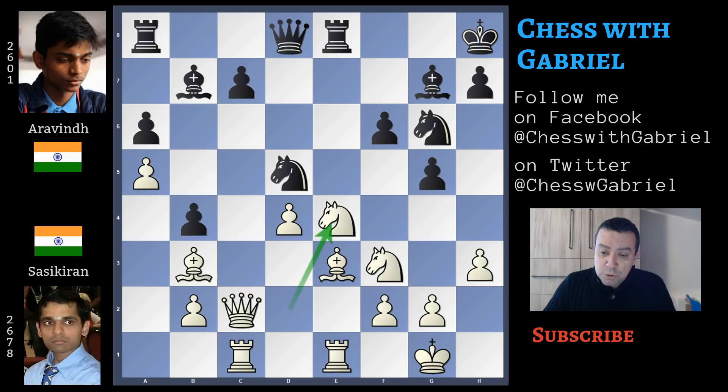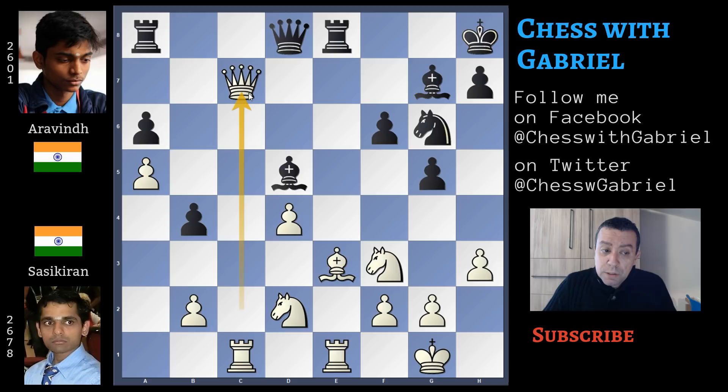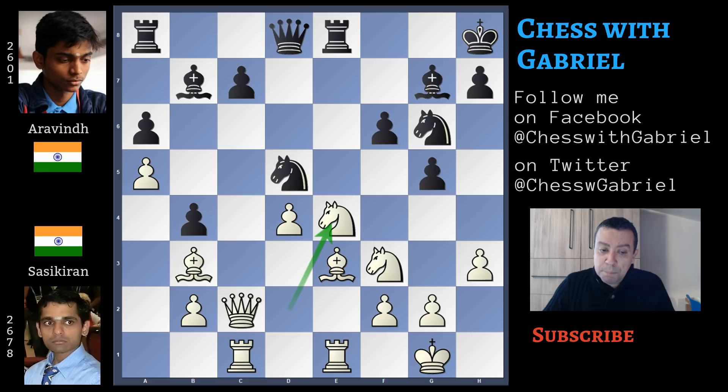Knight to e4 — let's stop a bit here. As you already noticed, there is the possibility to win one pawn, but Sasikiran doesn't do this. If in this position bishop captures on d5, the bishop recaptures, and now the queen can capture on c7. This variation wins the pawn, but the queen exchange will lose some of the advantage. So, a good idea after rook to e8 is to improve the position of the knight: knight to e4. Here comes bishop to h6, and we already notice that black is struggling to find a good plan.